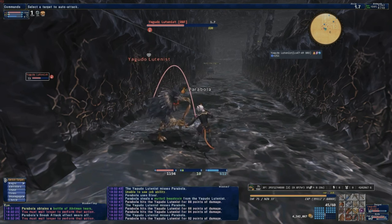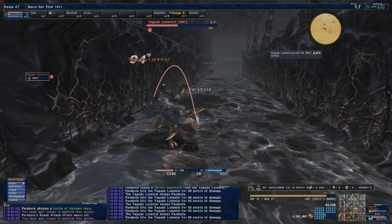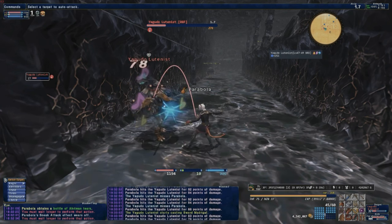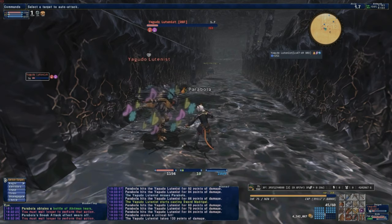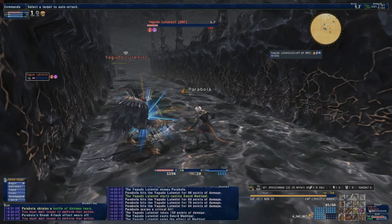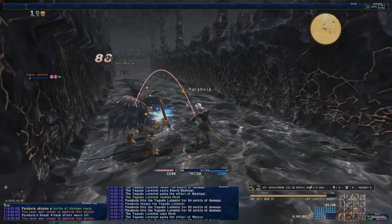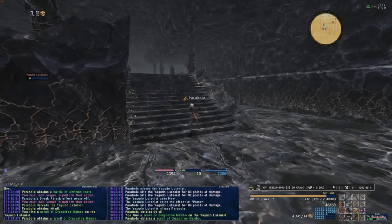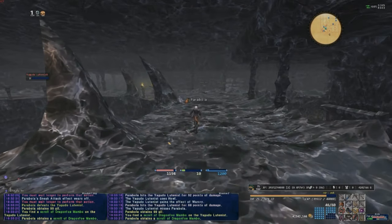And add up to your collection while you're farming over here. Of course the Yagudo Lutinist and the Yagudo Conquistadors will also drop Gil — not very much admittedly, but a little bit of Gil is better than no Gil. As far as prices go, airmen tiers are going for about 15k a stack, and airmen wings are going for about anywhere from 10 to 12k. We got a Dragon Foe Mambo right there — that's an easy 10k right off the bat.